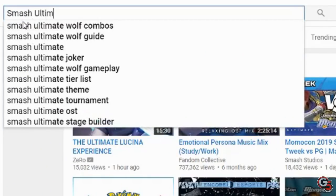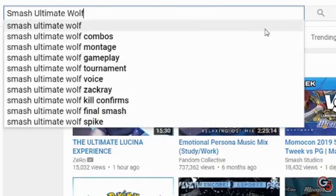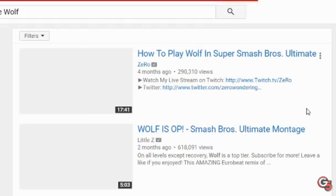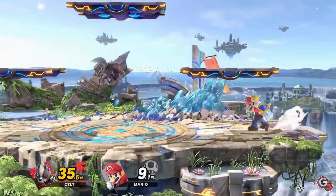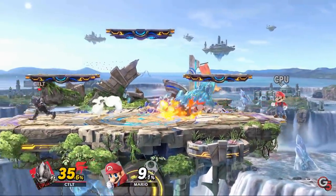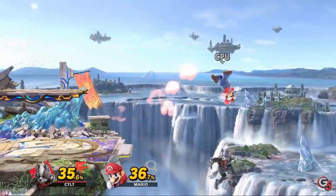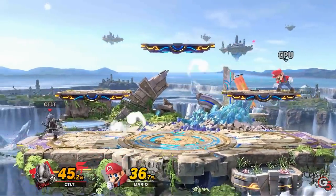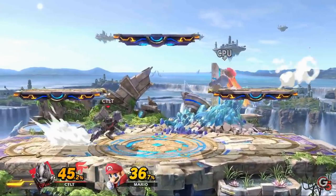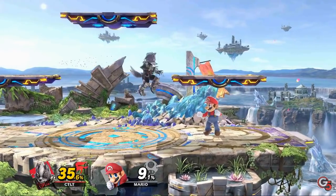Starting with neutral, you'll want to study the best players of your character. If you're not sure who to look for, a good method is to search for Smash Ultimate and your character on YouTube, and look for tournament videos with the most views. To learn the character's neutral, look for patterns in the moves that the player seems to fish for the most. Often this will be something that starts a combo, like Wolf's Fair for example.